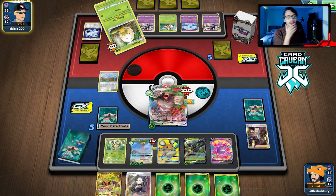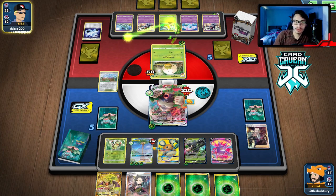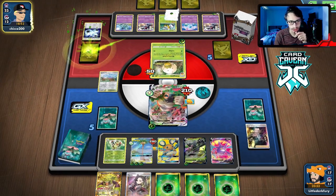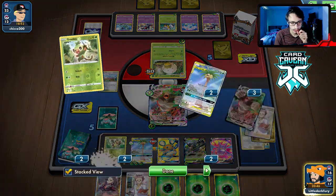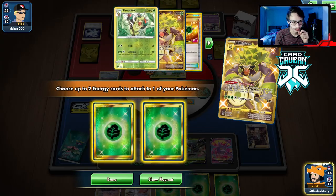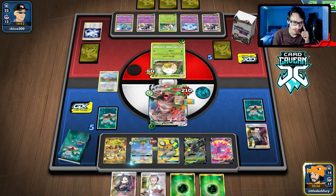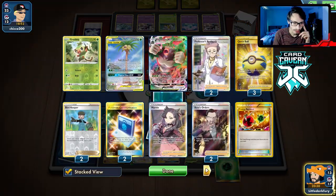Maybe we go Tropical Hour then. Yeah, if we need to get a Switch — of course we don't get it. He knocks me out, we probably just lose. We could play Research instead of Marnie. We have four Switches in the deck — if we have Switch here off this Marnie... we have a jillion Switches in the deck and we should find one.